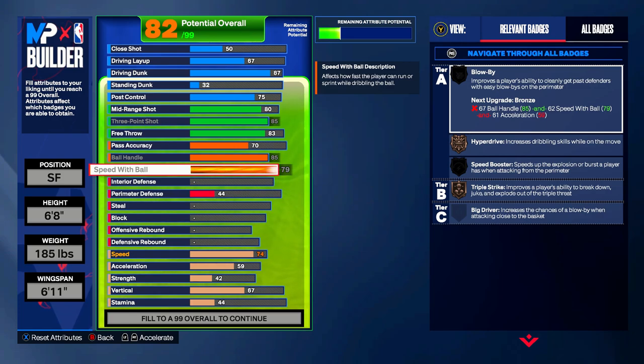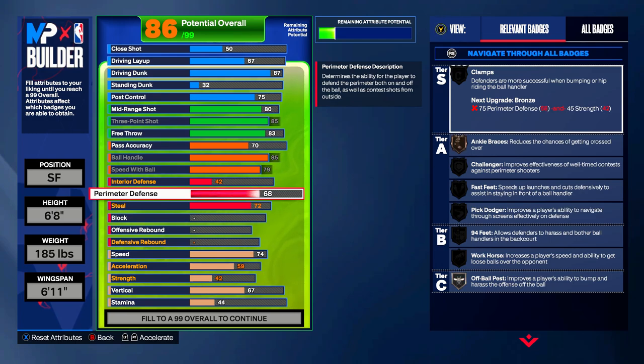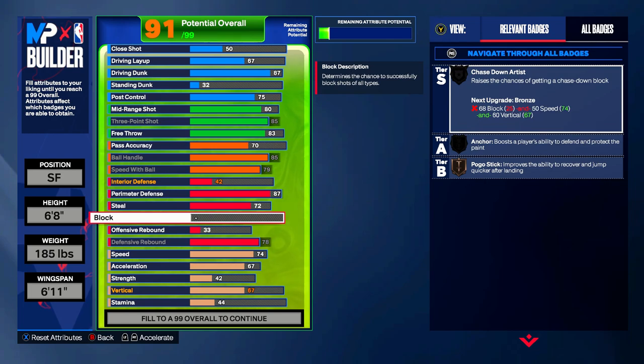I honestly thought his steal would be higher, but he really only averages about one steal per game, so we're putting steal up to 72 to get bronze Glove, bronze Interceptor, and bronze Right Stick Ripper. He is a great perimeter defender — don't get it twisted — so perimeter defense goes up to 87. Defensive rebounding is maxed at 78, since he averages seven rebounds per game, which is very impressive for a perimeter player. The block is a 68 since he averages close to one block per game.